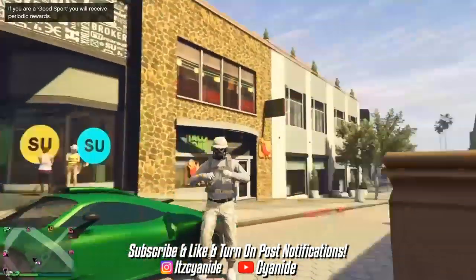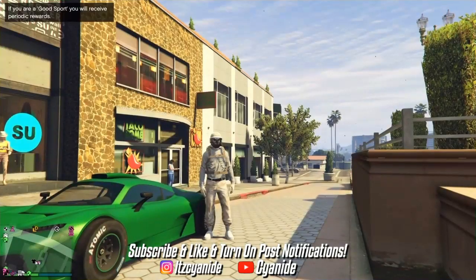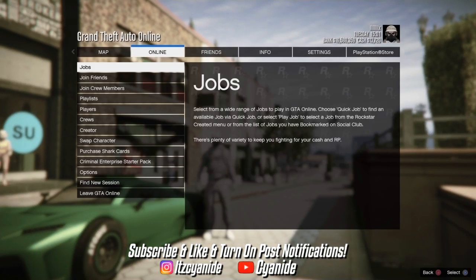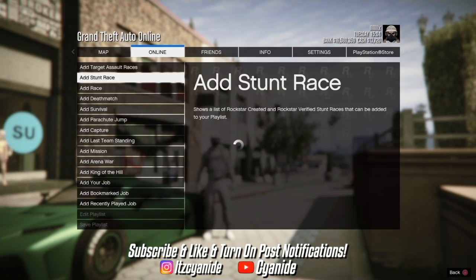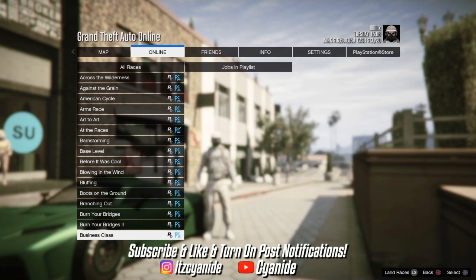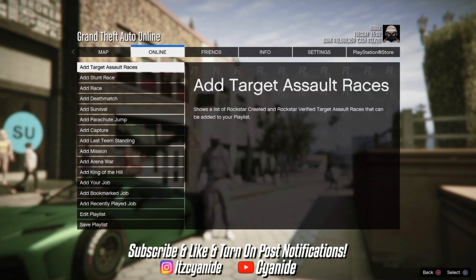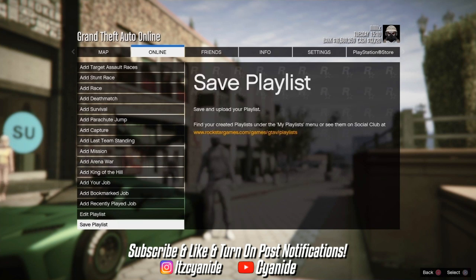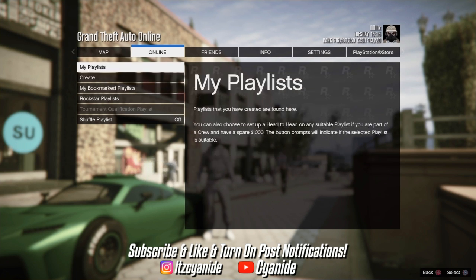The first thing you want to do is make your way over to any online session. Make sure you're appearing online, then press Options, go to Online, scroll down to Playlist, go to Create, and scroll down to Add Race. Click on it, then scroll down until you see Criminal Records. Press X and it should be added to the playlist. Then press Circle, scroll down to Save Playlist, and name the playlist anything you want.